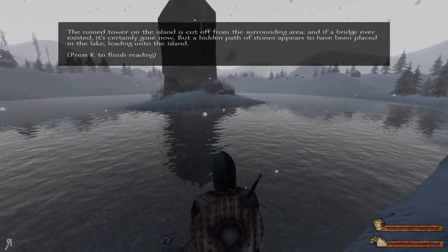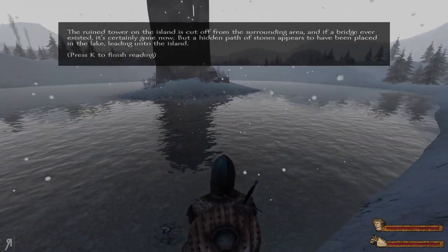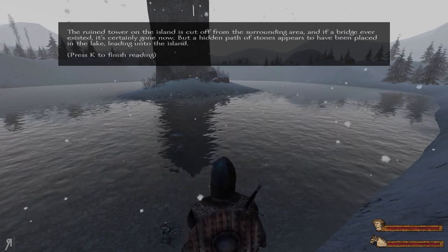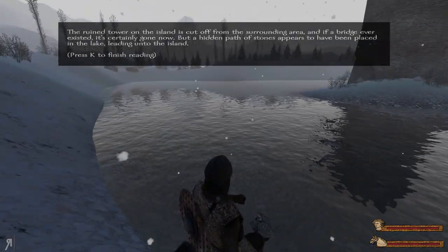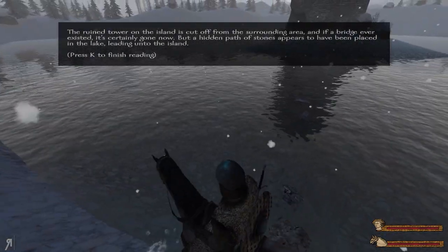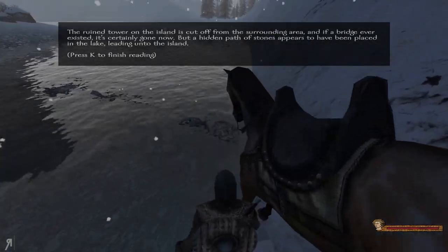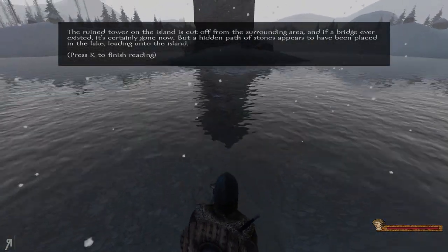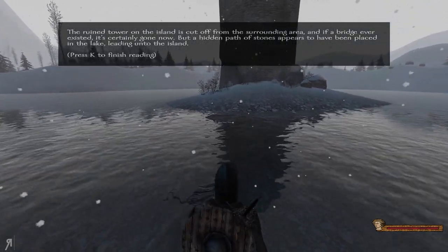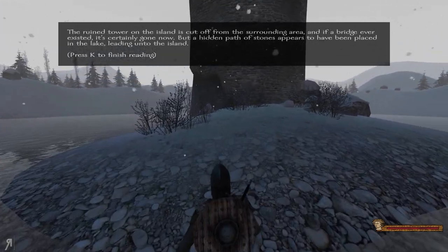The ruined tower on the island is cut off from the surrounding area, and if a bridge ever existed, it's certainly gone now, but a hidden path of stones appears to have been placed in the lake, leading onto the island. Bear in mind that I can actually die from drowning in this mod because I have that setting turned on, so you've got to be a bit careful.